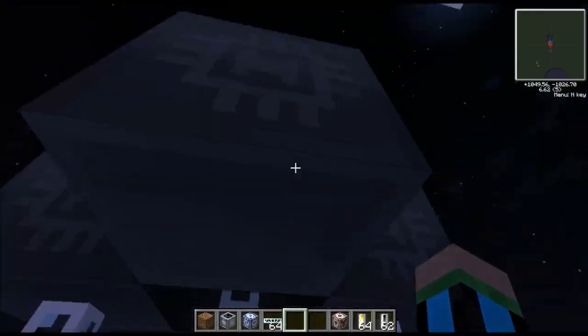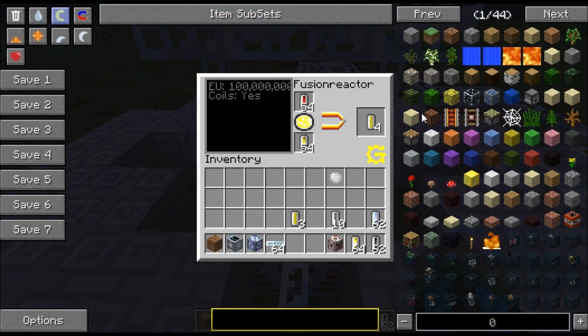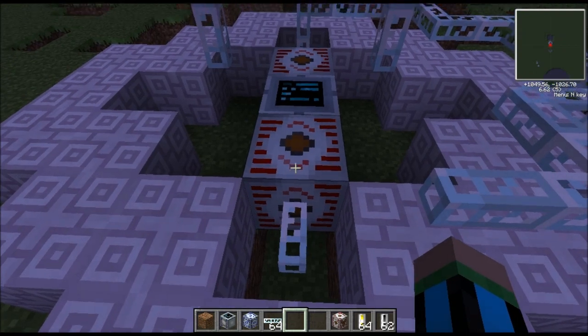Quick tip: this is how you build the fusion reactor, minus the solar panel. The solar panel is just for power. This thing has just been producing an infinite amount of energy for itself constantly — I don't know how to harness such power.